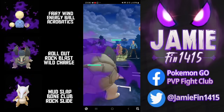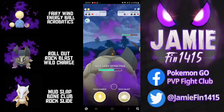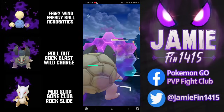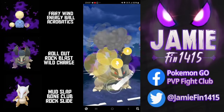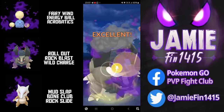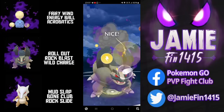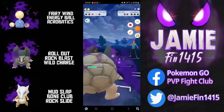Back out comes Alolan Golem. I have two shields but this smells like an Aerial Ace bait — and it is. We're now going to farm up to the double Wild Charges. The opponent goes for another Aerial Ace bait but no bait will be saving their fate. The first Wild Charge forces the Protect Shield and the second one is All She Wrote with Golem picking up yet another KO. GGs and thanks for playing.